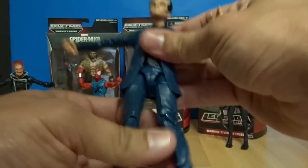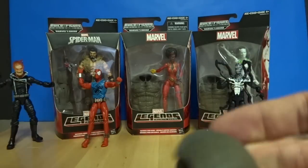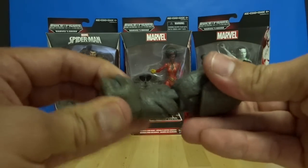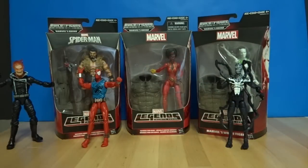Let's keep moving along here. Chameleon came with another arm, and it's cool that the armor plate on it moves. So now we've got two arms, a foot, and two heads for Rhino. Alright, let's see who else we've got.